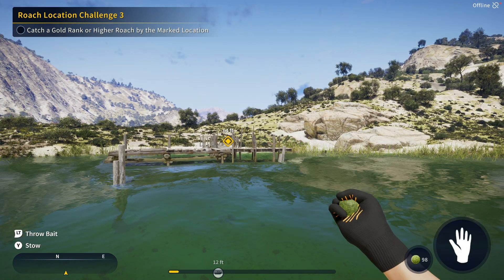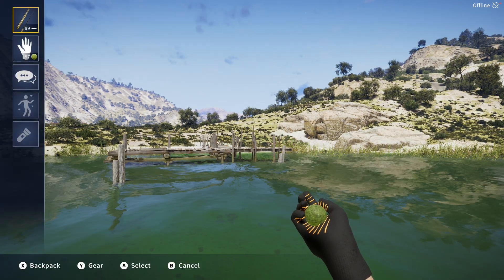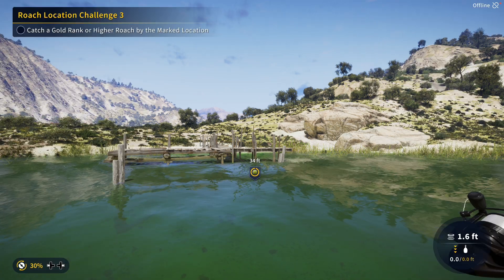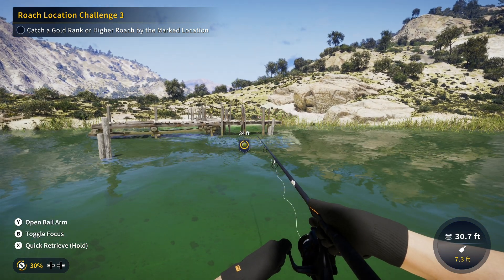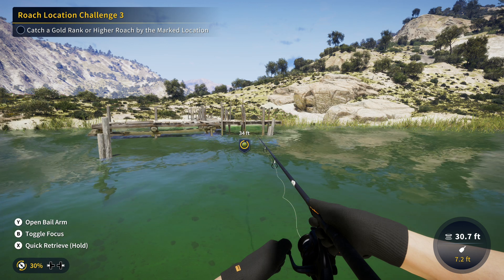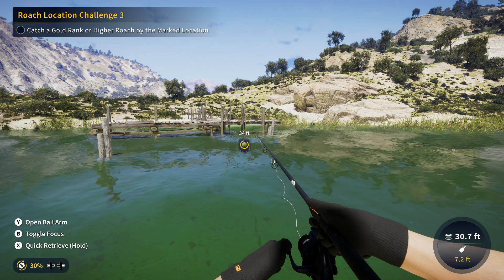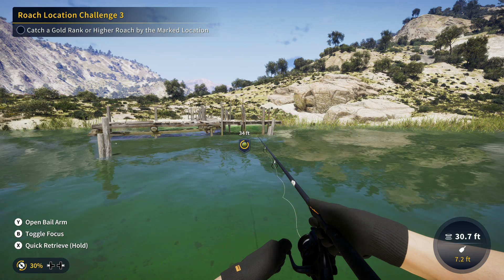And you can see how shallow this is, so a float would be absolutely no problem whatsoever. I am going to throw that bait ball out. And since it is a location challenge, we should have a gold in this area. I'll give it a little bit of time for that bait ball to do its work, and let's hope that it pulls that gold right in and we get a nibble pretty soon.